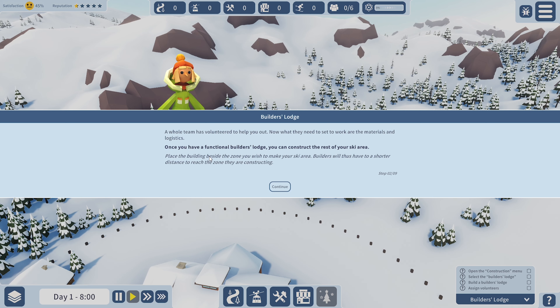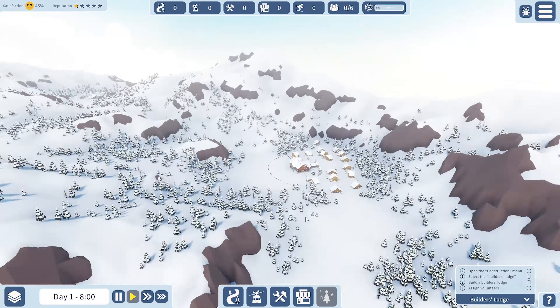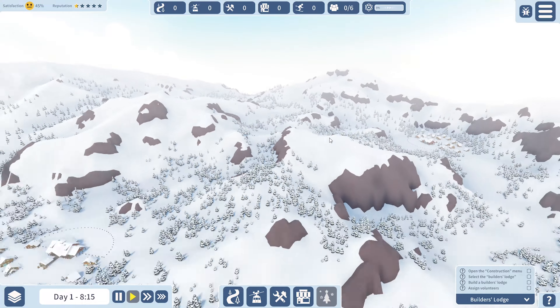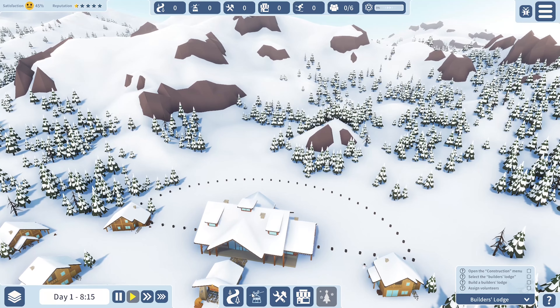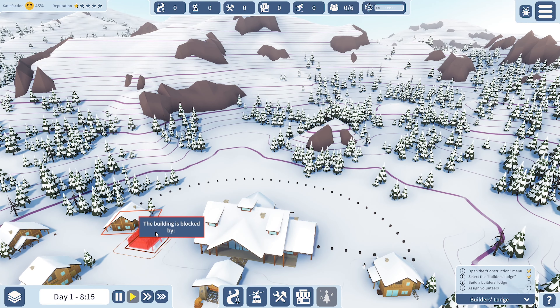What the team needs to get to work are materials and logistics. Once we have a functional builder's lodge, we can construct the rest of the ski area. There are three different areas we can place it — we'll go with here for now, since this is where we started. Let's throw a builder's lodge in here.